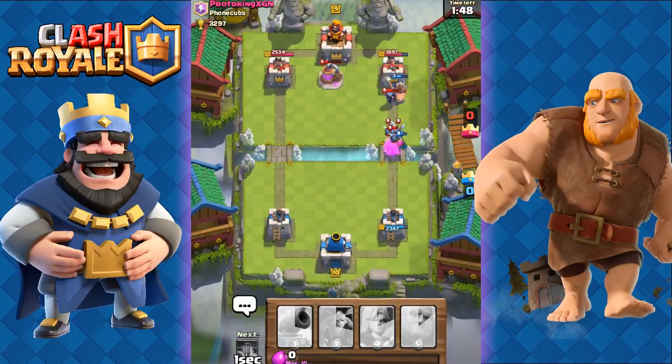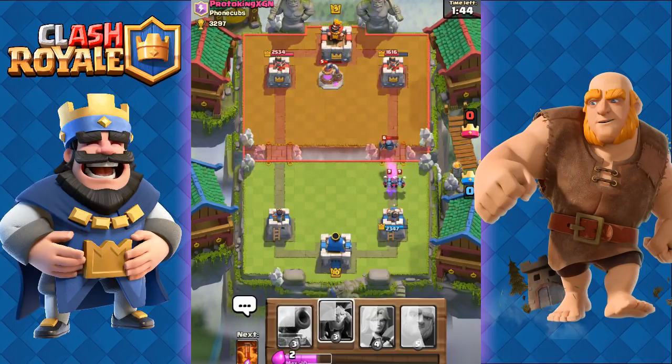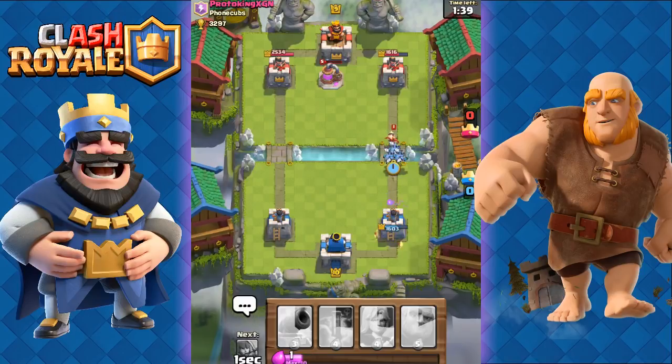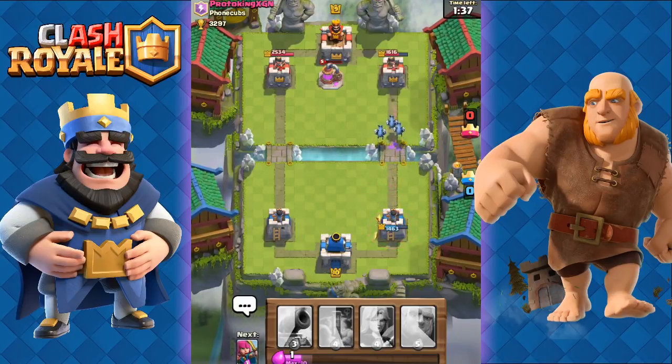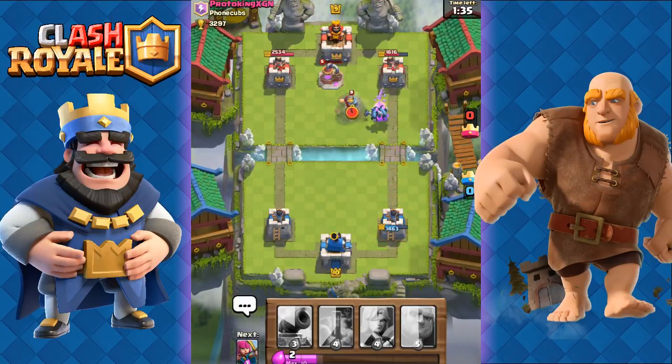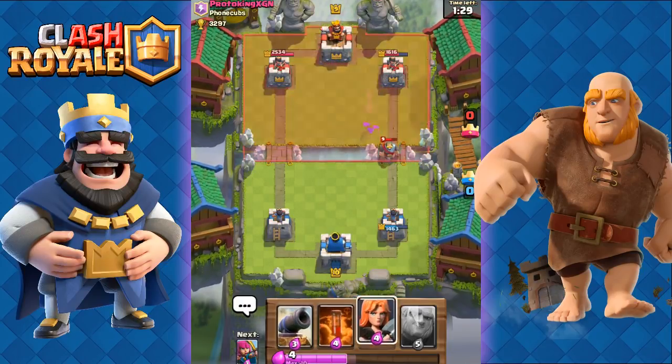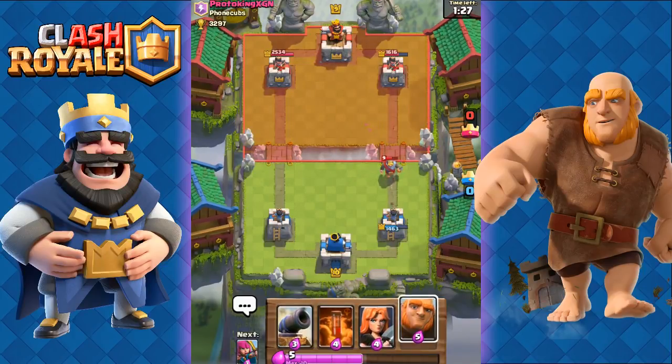We're going to need to Zap right here, allowing our Archers to get some more shots onto that Mini Pekka and for the Hog Rider to finish it off. His Mini Pekka did get one shot off unfortunately, but our Minions are going to finish off his Princess. He sends out a Knight to distract those Minions.